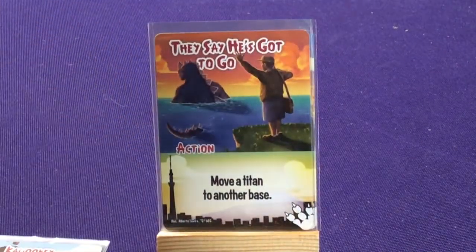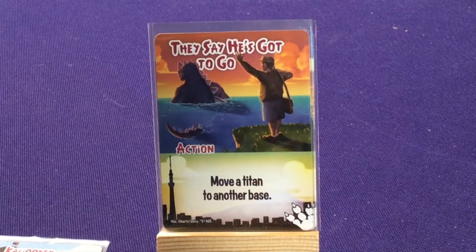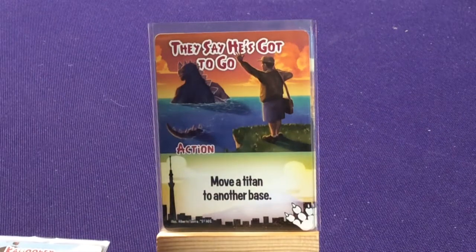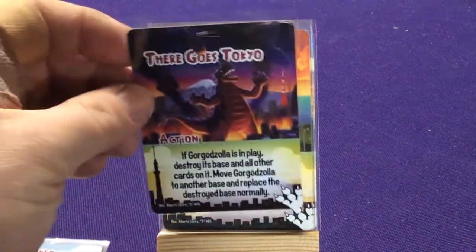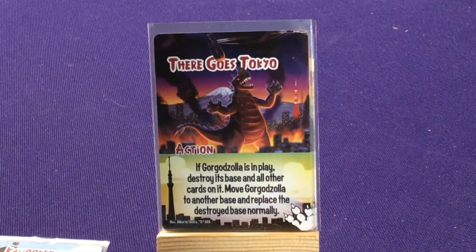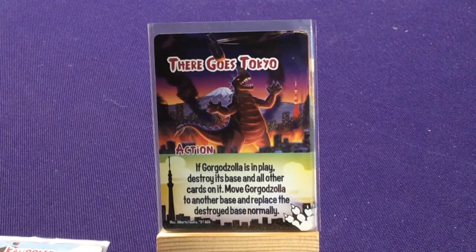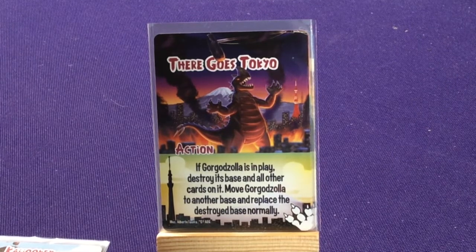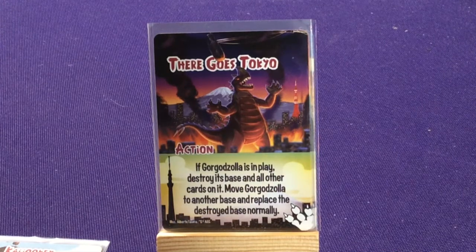This set really requires you to play the Titan — the Kaiju almost won't work without him. We have There Goes Tokyo: if Gorgazola is in play, destroy each base and all other cards on it, move Gorgazola to another base, and replace all the destroyed bases normally.